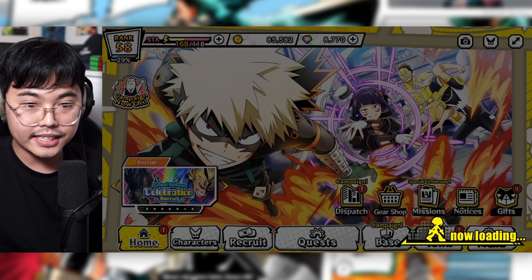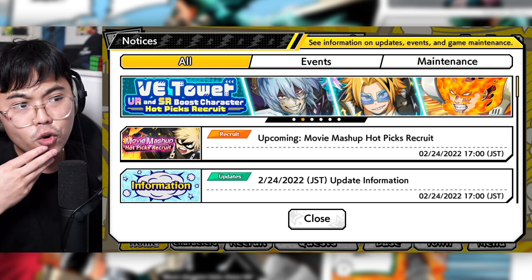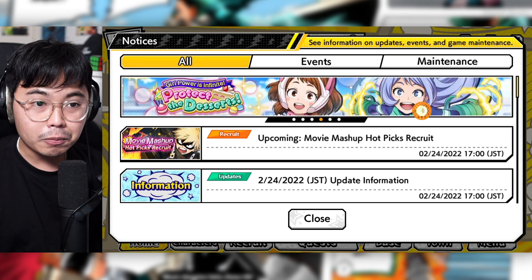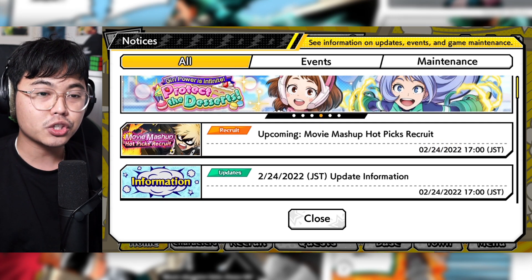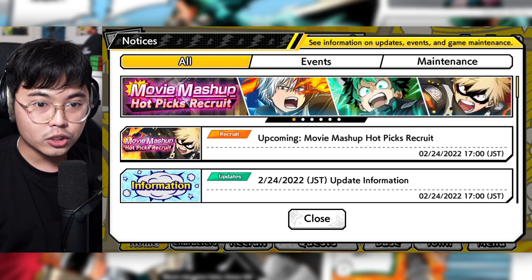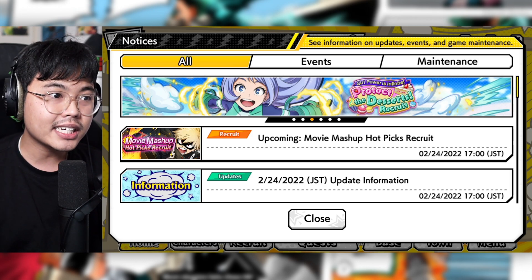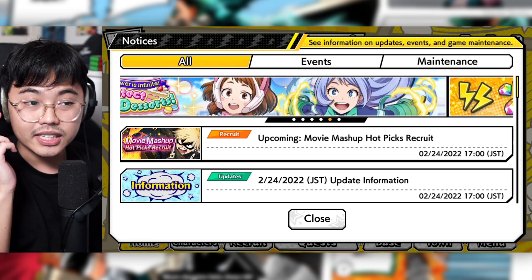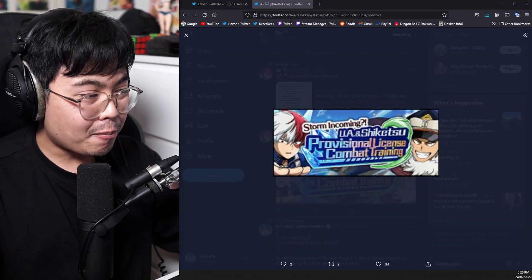That's pretty much all the news. We have World Heroes Mission units but there's no announcement about a story event — it just looks like a summon banner. There should be a new banner coming soon after. On JP, when the World Heroes Mission units released, they also released a free SR Endeavor event, but there's no announcement of that here. The next event is going to be a lottery ticket event, which is great for farming gold, training items, and memory items.